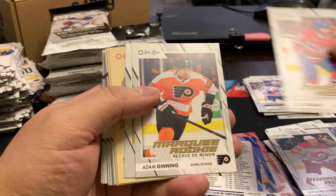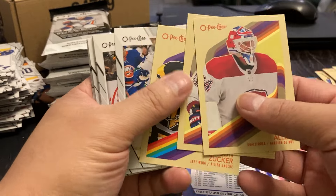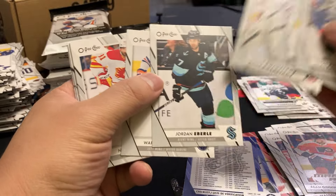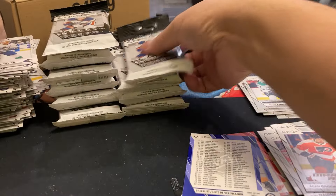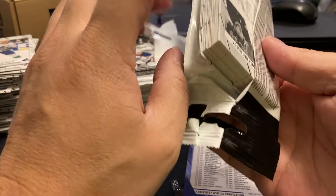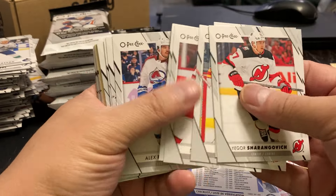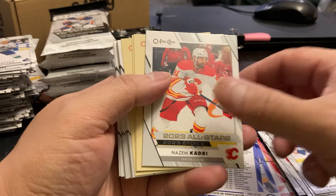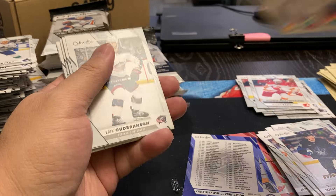So we got a Joel Teasdale, Adam Ginning, Jason Robertson, Jake Allen, David Savard, and Jason Zucker. We got a Frasier Minton, Nazem Kadri, and Bobby McMahon. Pasternak, Shea, Thomas. Nothing there.